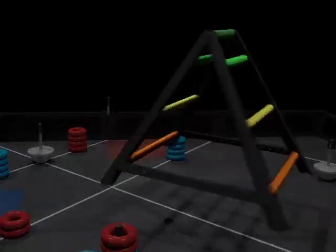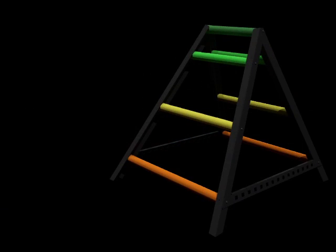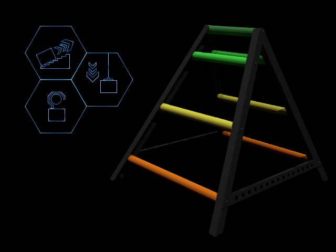The ladder is a 36 inch tall sheet metal and PVC structure located in the center of the field. Robots may climb, hang, or attach themselves to the ladder to attain bonus points at the end of the match.